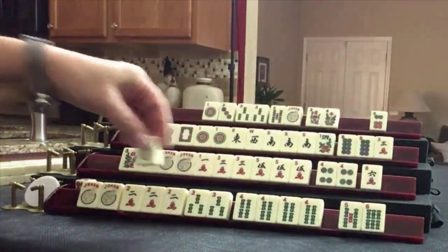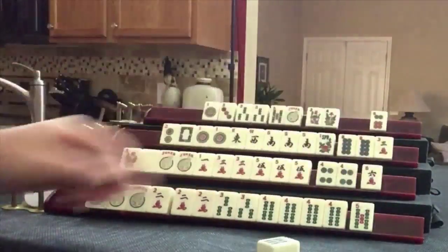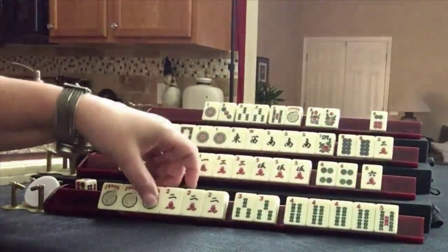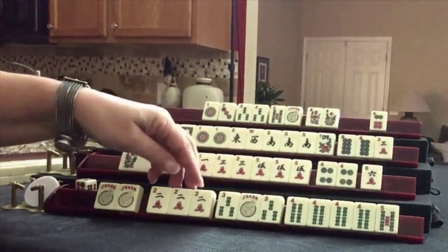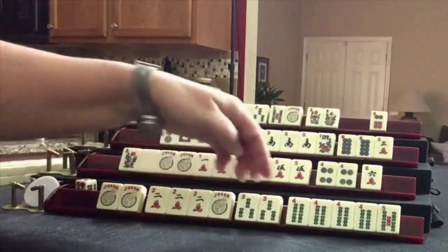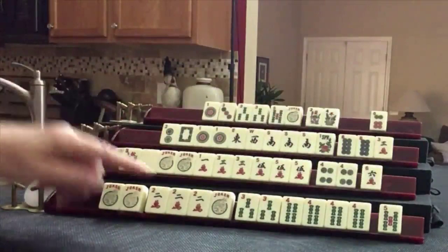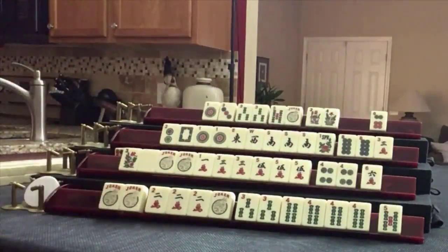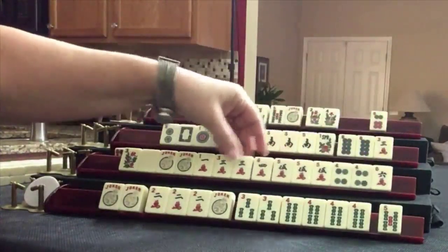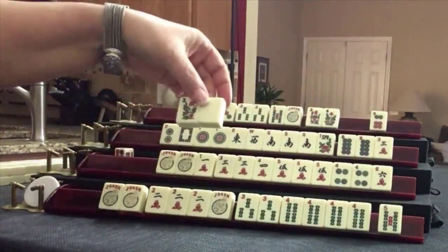Joker — wow, look at that! We'll discard six bam. Kong, pung, kong — we need to kong and pung. Pung — one away from ready, second hand down. Four crack. We could do maybe three, four, five with a pair, and we can use that super joker as our pair. Let's discard six crack.